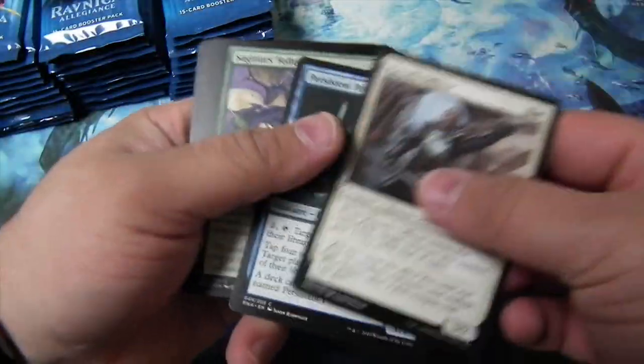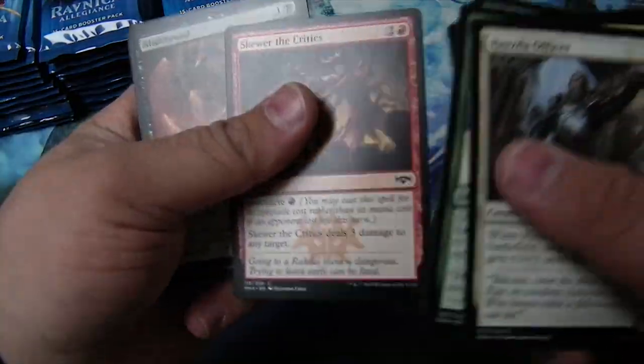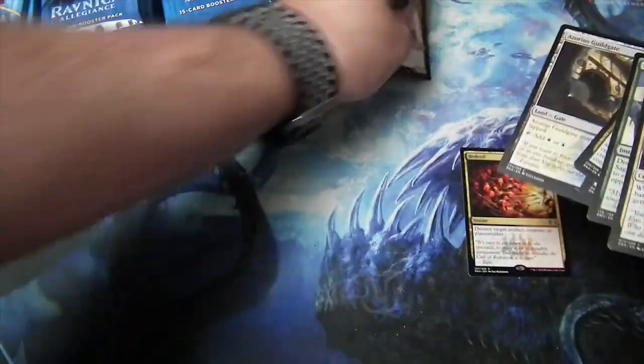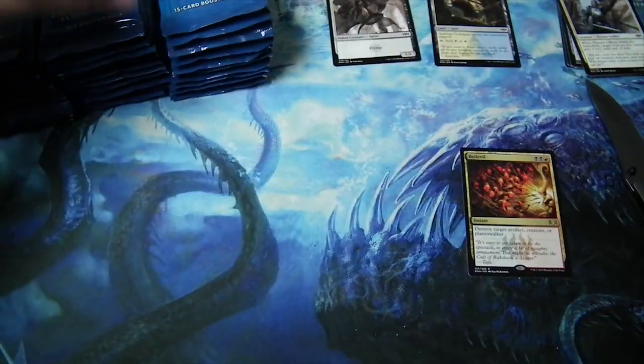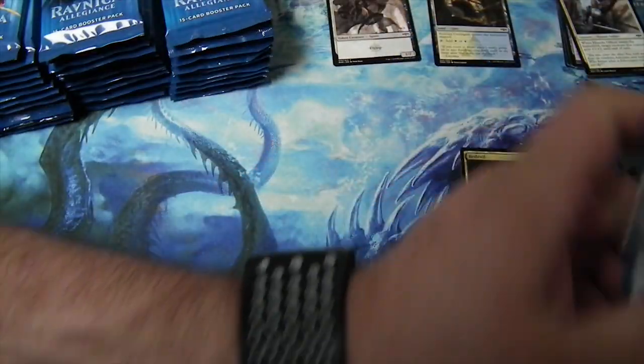So there's a lot of things in this set I'm specifically looking forward to. Petitioners. Skewer — and it's kind of an off-colour too. So there's lots of cards that are worth money in this. And Bedevil. I'll go through the rest later. Not a bad beginning.